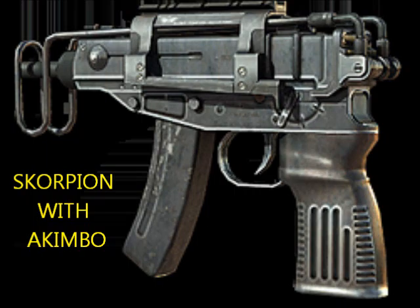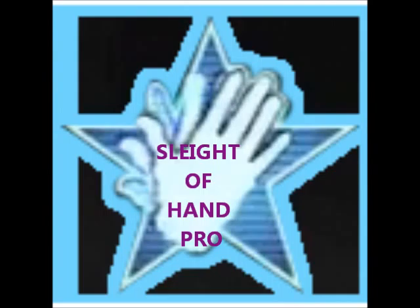For the secondary weapon, we use the Scorpion or the Kemba because it's very, very powerful and it gives you extra ammo after you've run out with the SCAR. The fire rate on it is just amazing — it's unbeatable for a secondary weapon, so please take it.